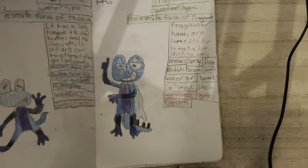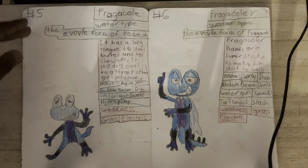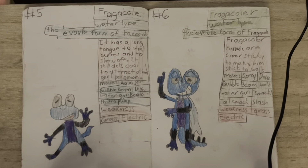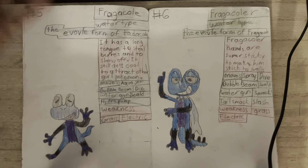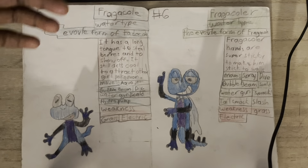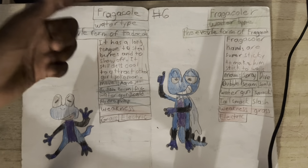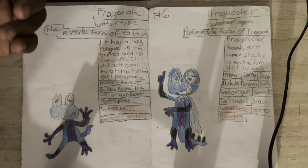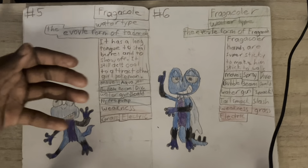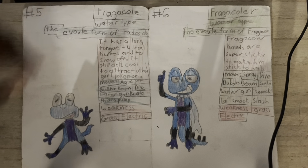Here is Fragacle, the Frog Pokemon, water type — the evolved version of Tactical. It goes from a tadpole to a frog, that's why it still has a tail. It has a long tongue to steal berries and to show off, and it still acts cool to attract other girl Pokemon. Here are the moves and weaknesses.